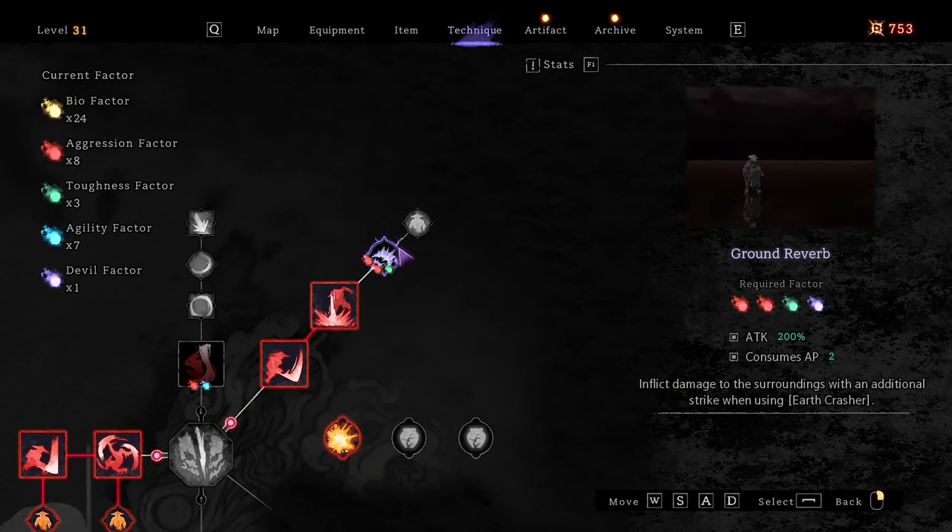Let's go into physical abilities. In the beginning I definitely recommend going for HP as much as you can. This is how your build will look in the beginning — you can go even further with attack and extra battery. As soon as you defeat the first boss, you're gonna get a weapon called the Wanderer. Basically what this does is add one more bullet to your weapon. You can invest into it if you want, but I think at this point you'll already have the previous skill unlocked, so just go for more HP, because HP on boss fights is extremely important.